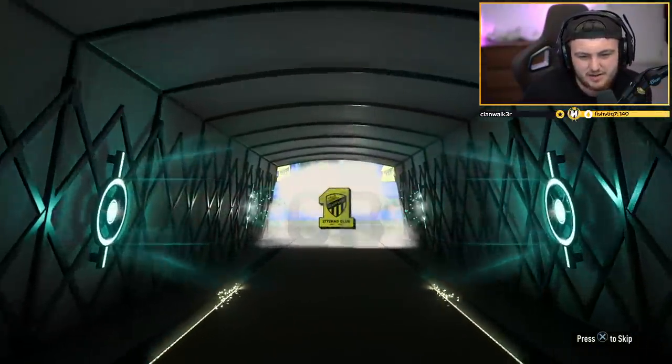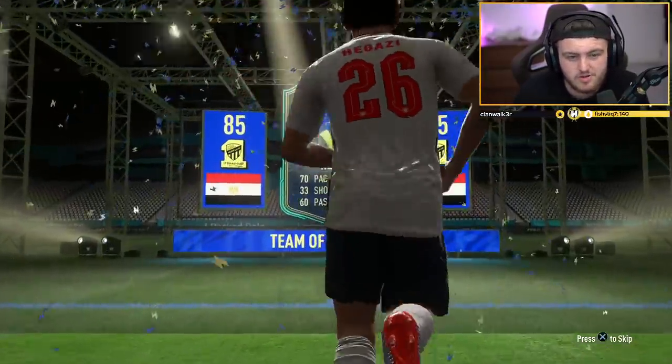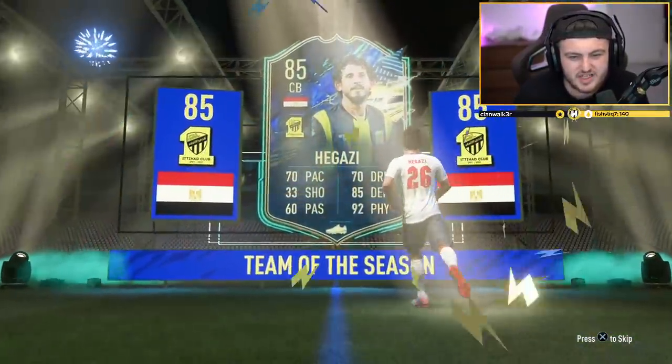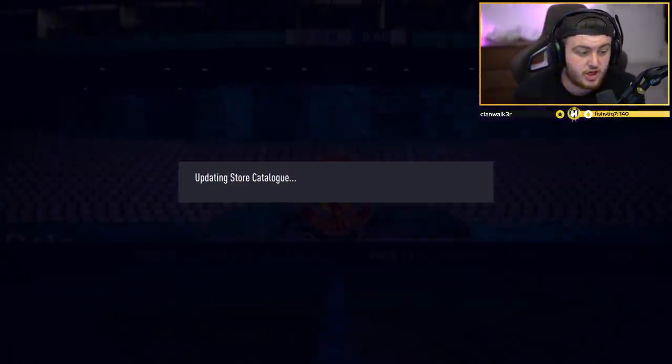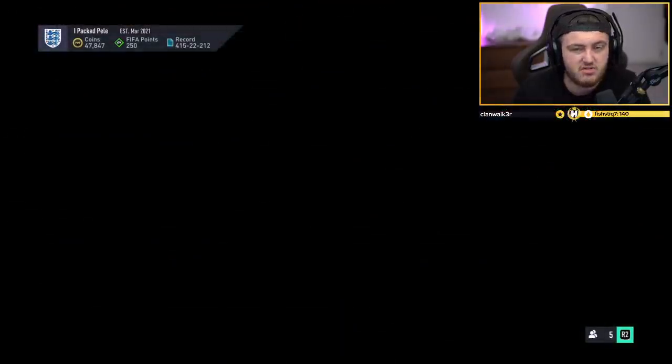So realistically, even for fodder value alone it's pretty good. Egypt - Mohamed Salah, no. Oh yeah, Lacroix - Lacroix is very good as well. So our first one is an 85 rated Higazi. But like I said, just for fodder alone, because you need TOPS players, this is pretty good just to pump and do a few of these.